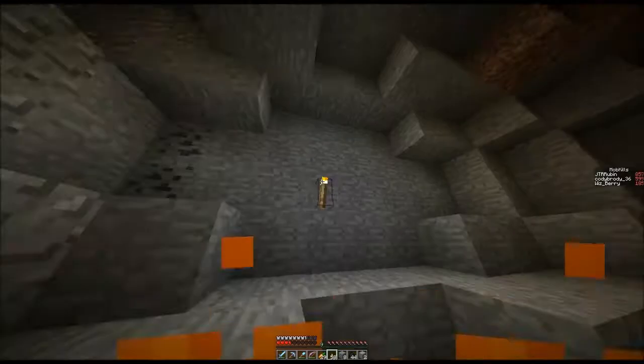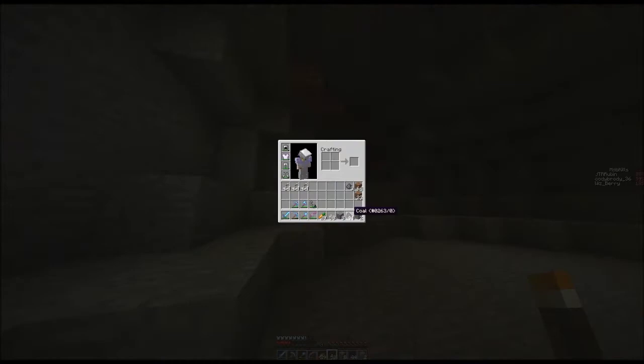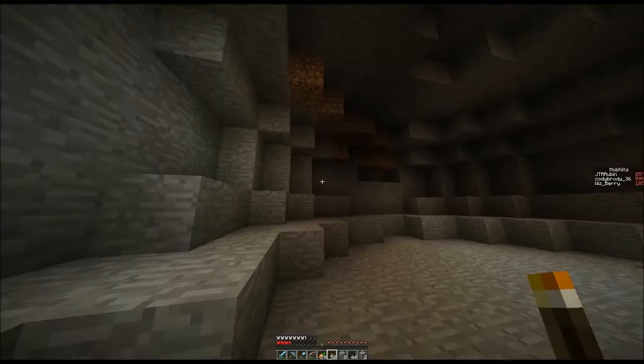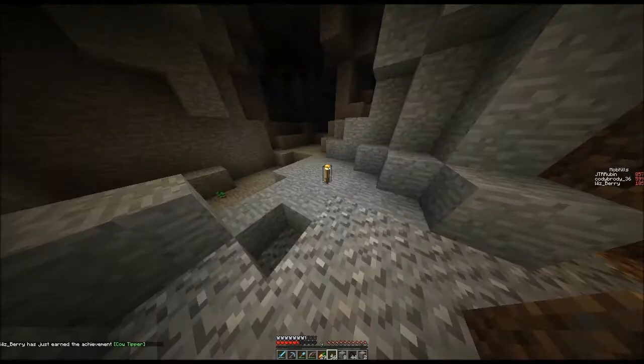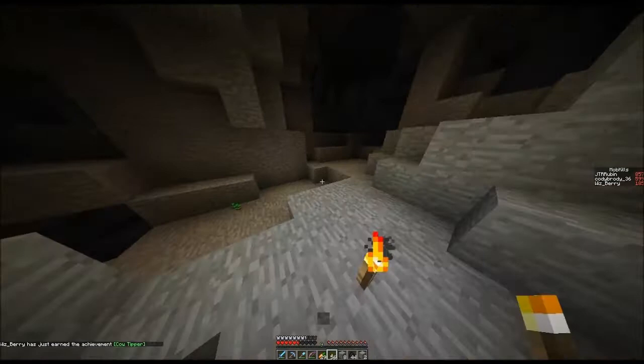Dude, that lava probably just destroyed my boots. Didn't even want them anyways. But they were chain — no, my boots were gold. Oh, they were? Yeah. Oh, I see your stuff — I'm trying to avoid it. You even had the 64 cookies. Cow tipper. Holy — look at all the creepers in here, dude! Stand back, I got a bow.